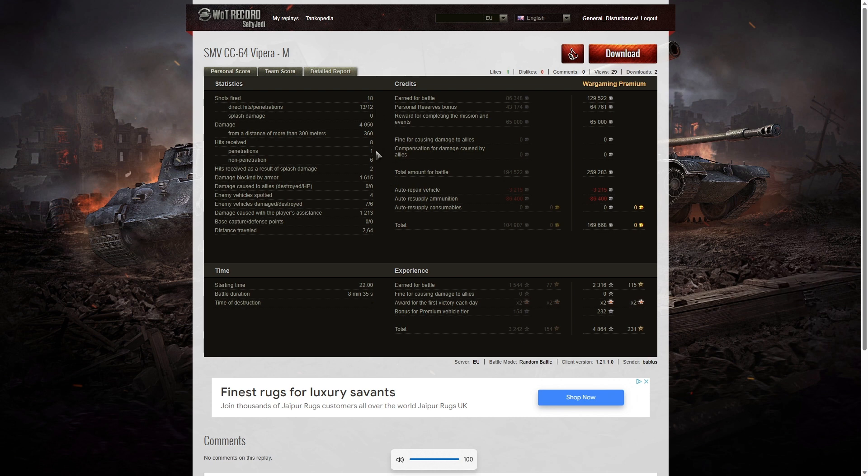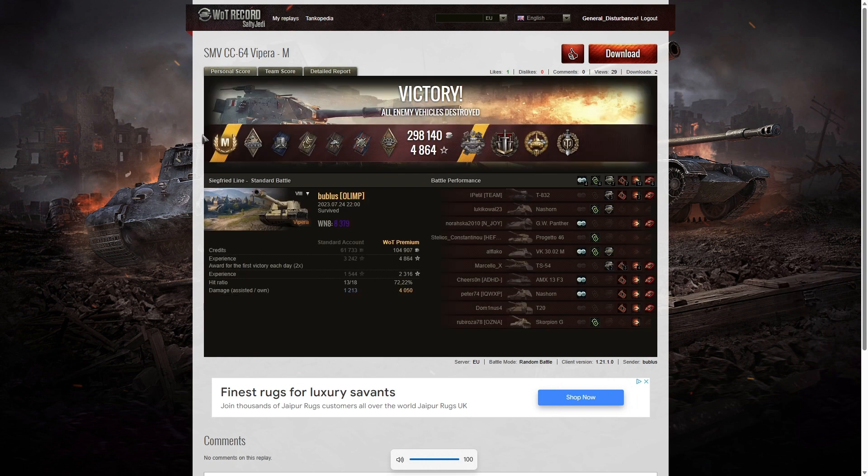He received eight hits from the enemy, only one of which actually penetrated — six non-penetrations and two splash hits. 1,615 hit points of damage were blocked by armour, showing just how strong the front armour on this vehicle is. Four enemy vehicles were spotted, seven damaged, six killed, and 1,213 hit points of damage assistance from spotting. He earned a healthy profit: 169,668 credits, plus a reward for completing a mission and a personal reserve bonus. He picked up 4,864 XP — a great result showing that if you know how to play it, you can generate vast credits and XP.